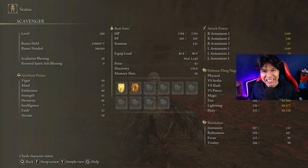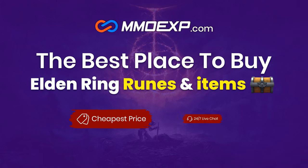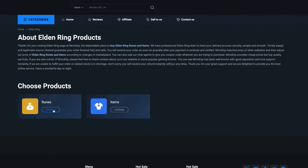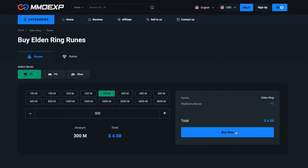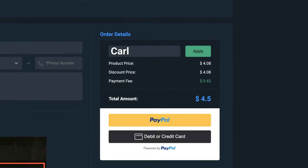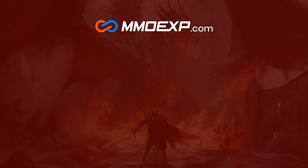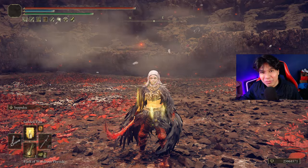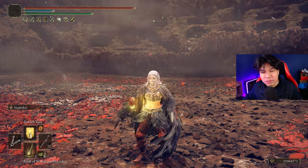If you don't want to farm runes or materials for your Elden Ring builds, MMO EXP is the best web service where you can easily acquire runes and items as you wish for the best price. Use my code carlosen to get a 5% discount on your purchases. Thanks to MMO EXP for sponsoring today's video.